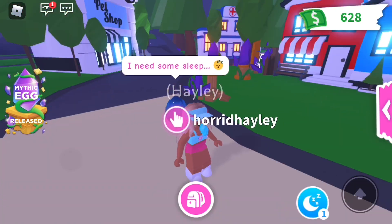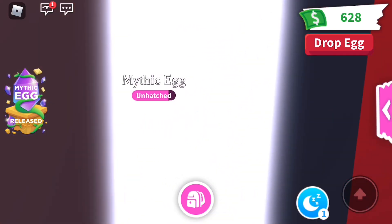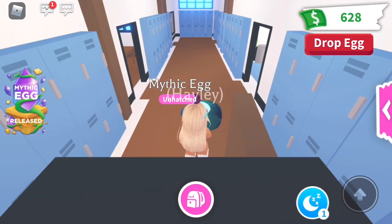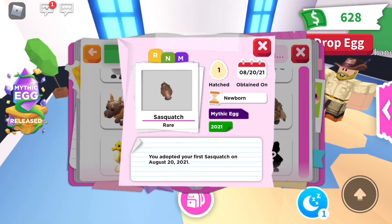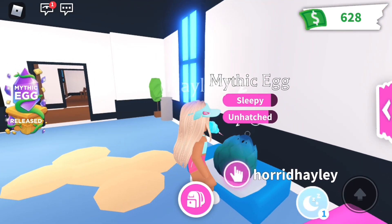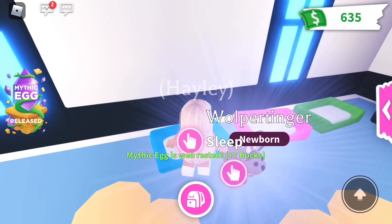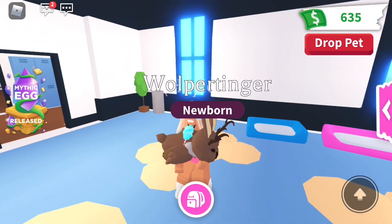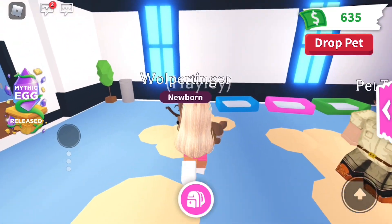We have a task — I've been waiting hours for this, it's been like eight or nine hours since the release. I already hatched one of the arm-waving ones — it looks like a yeti, a sasquatch — on my first egg. Let's see what this one's going to be. Oh, a wolpertinger! I can't figure out how to say it. This was my favorite one when it was first released.